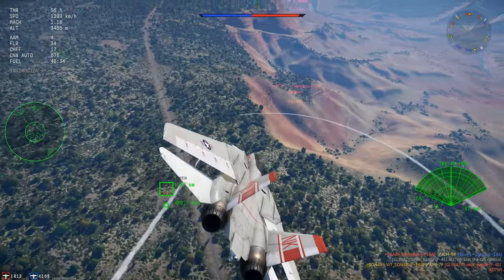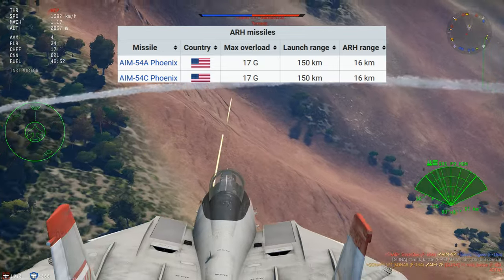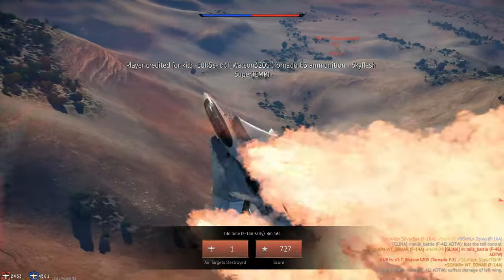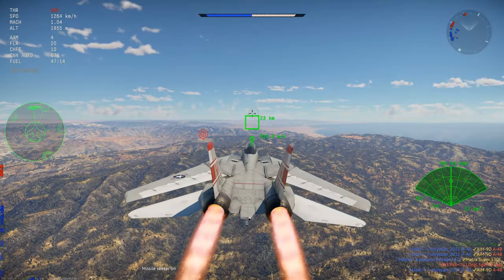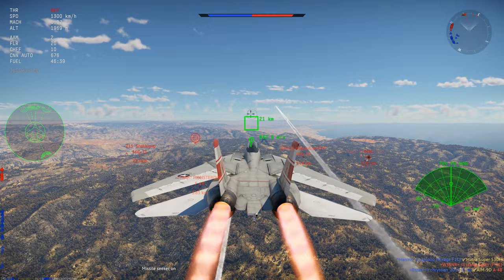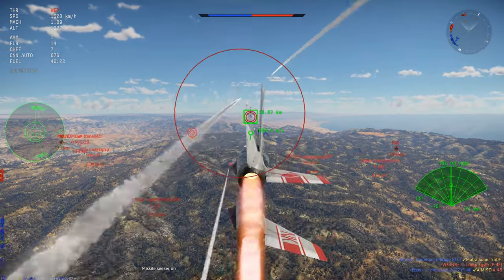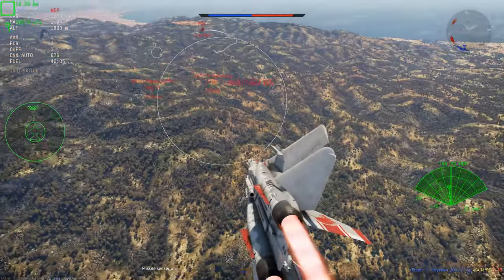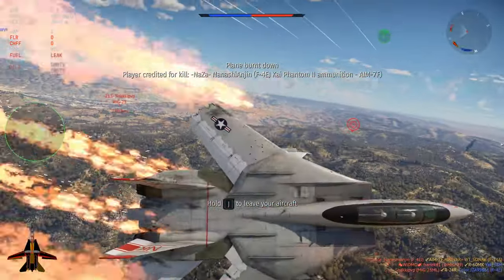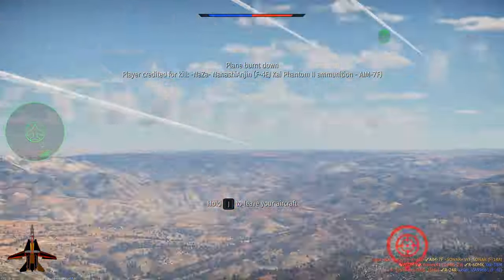This next image shows the two ARH missiles currently in the game. These Phoenix missiles, which are only on the F-14s, work completely different to the SARH missiles. Although they do require a lock in the beginning from the plane, once they are fired the missile emits its own radar signals and can therefore track the target independently of the plane's lock.